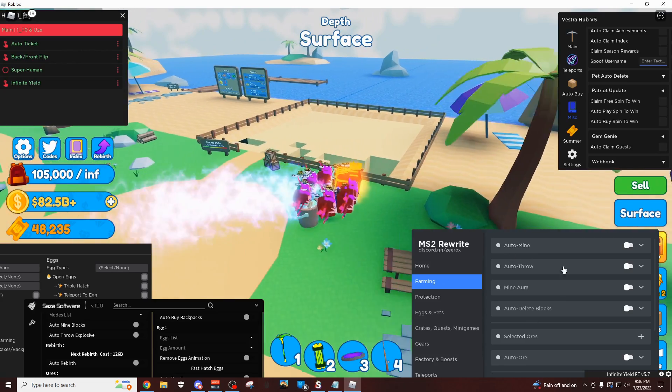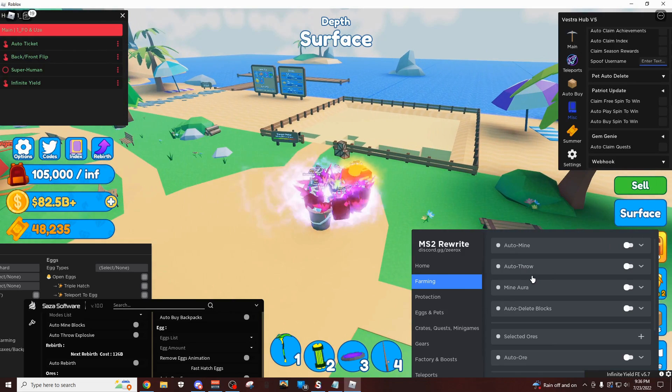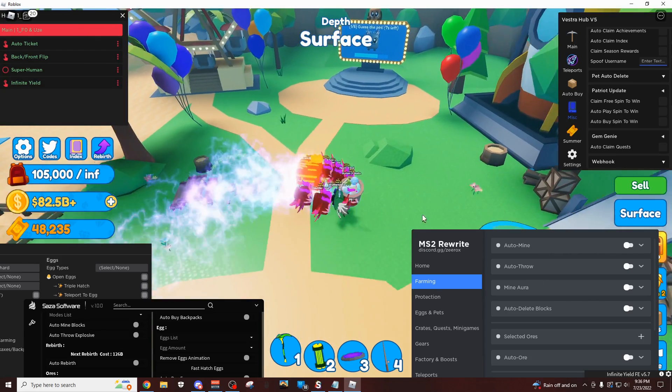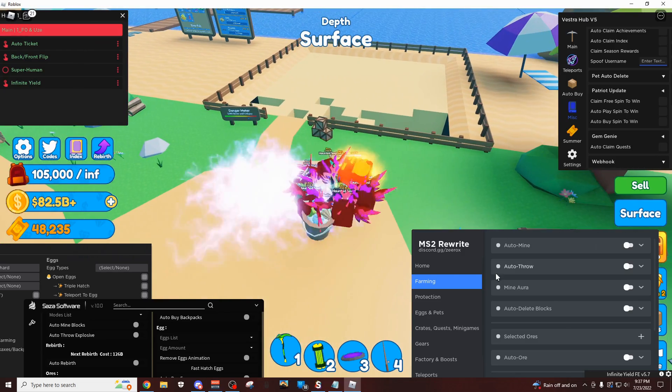Now I'm going to start off on Xerox, which is the best script for this game right now, and it just got updated recently as well. It has auto mine and a smart auto rebirth, and what that's going to do is only sell your blocks when you get enough coins to rebirth, so you can get on the leaderboards of rebirth within a couple days.